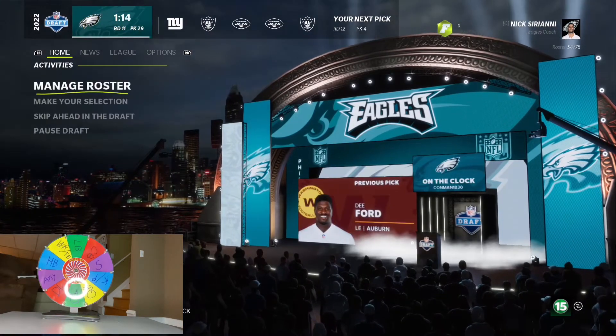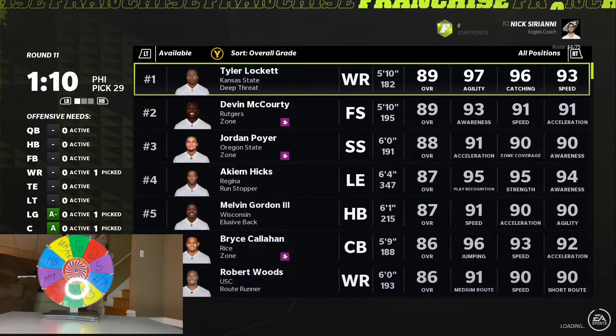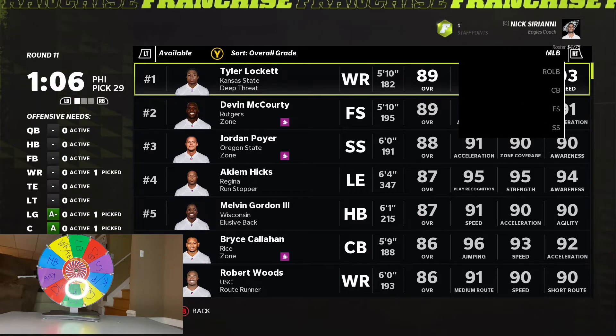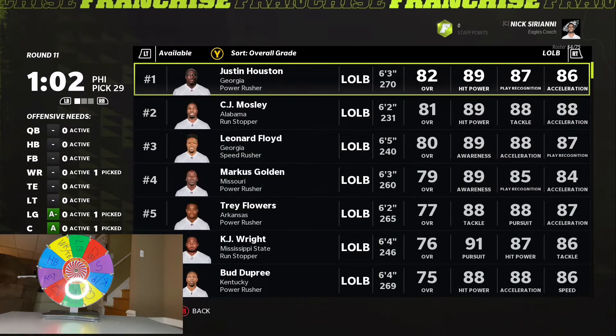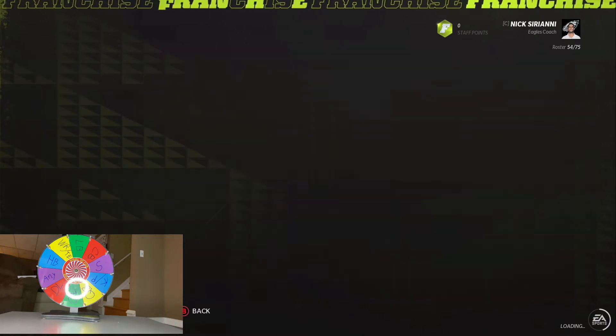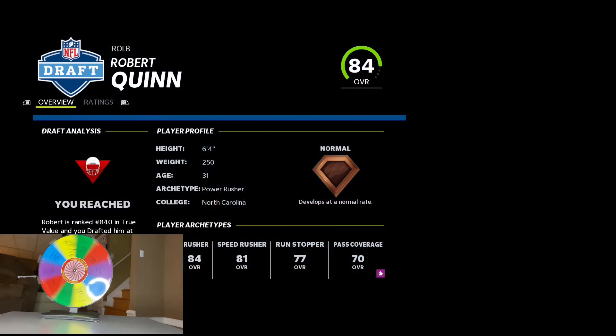Linebacker again. This defense is going to stop everybody, but the offense isn't going to do anything. Linebacker — we already have a middle linebacker, so we're not going to take one again. We either have Robert Quinn or Justin Hughes. I'm going to take Robert Quinn here. Defense is going to be very nice.